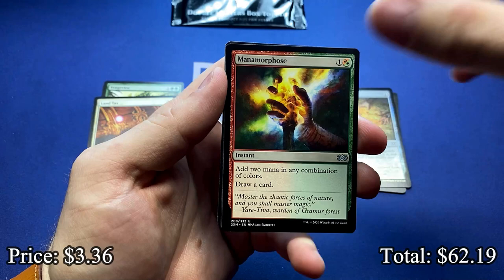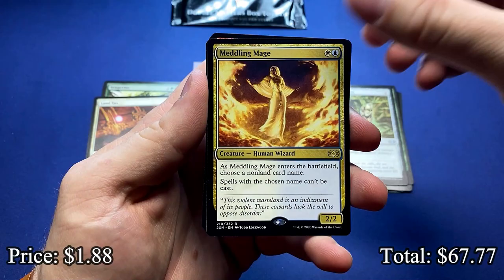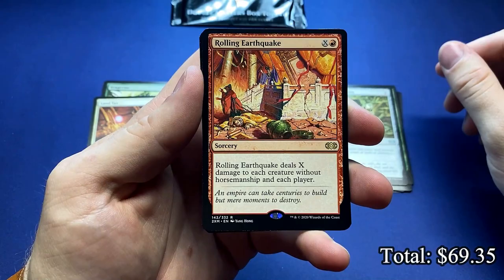Manamorphose. We're hitting a ton of good uncommons. Lightning Greaves — another couple dollar uncommon, almost close to four again. I skipped the Meddling Mage, but we see what's behind the Meddling Mage. Rolling Earthquake with the beautiful old school art.